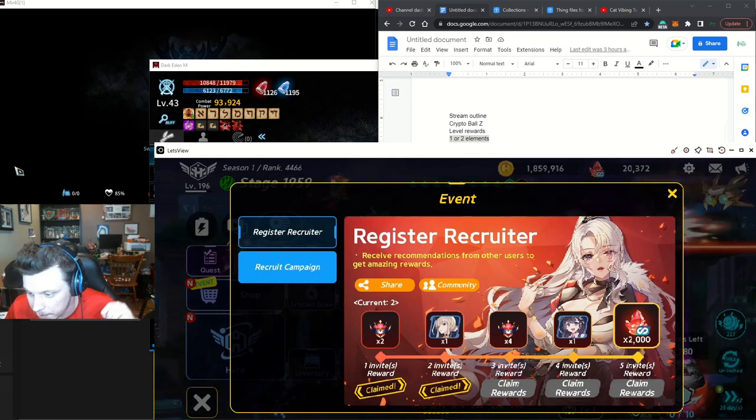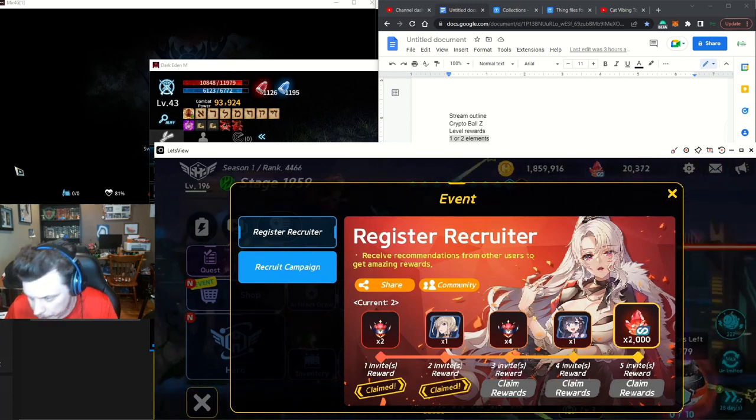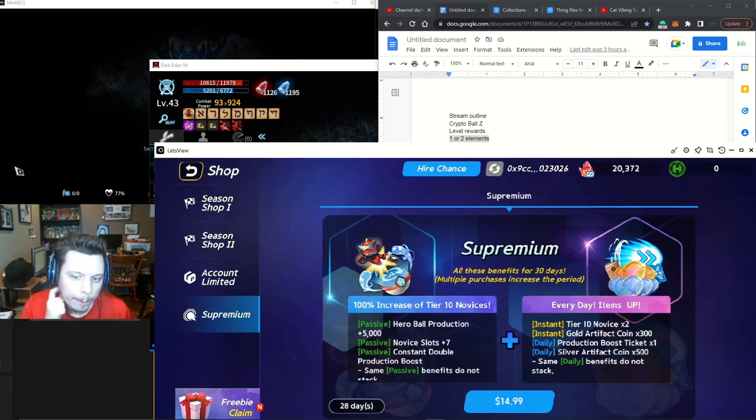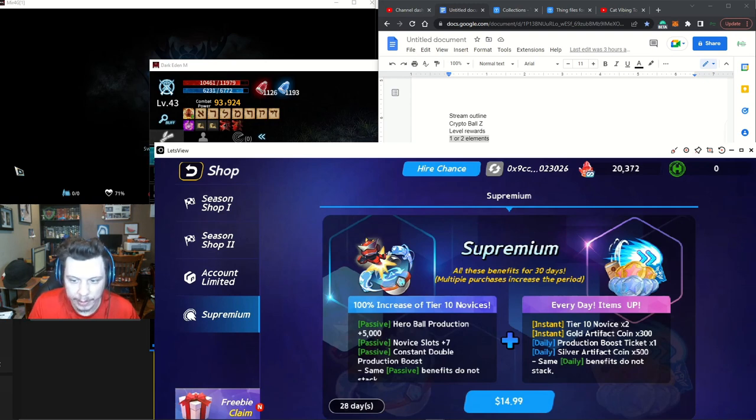If you get one invite you get two level 10 novices and an extra commander. Thank you to whoever used my codes — I put this on YouTube and Discord. The super premium gives you 5,000 extra heroes every day. If you run out and don't have super premium you don't get any more, but with super premium you keep getting them at a slower rate. You also get extra novice slots plus seven, constant double production boost, tier 10 novice times two, 300 gold artifact coins, a production boost ticket every day, and 500 silver artifact coins every day — this lasts for 30 days, so 50 cents per day.